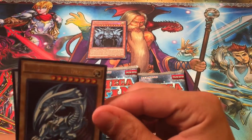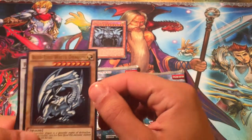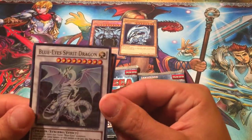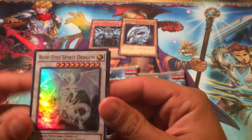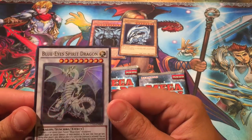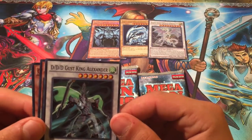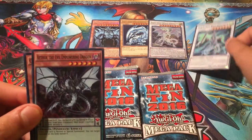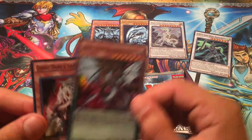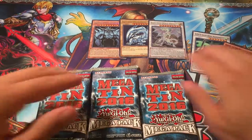And the original Blue-Eyes White Dragon ultra rare — wow. And Blue-Eyes Spirit Dragon — this card jumped up in price like crazy, guys. So awesome to see that they're reprinting this. And you have Different Dimension Demon, Gust King Alexander, Assault Through the Evil Empowering Dragon, and Ghost Ogre and Snow Rabbit — wow, just crazy.